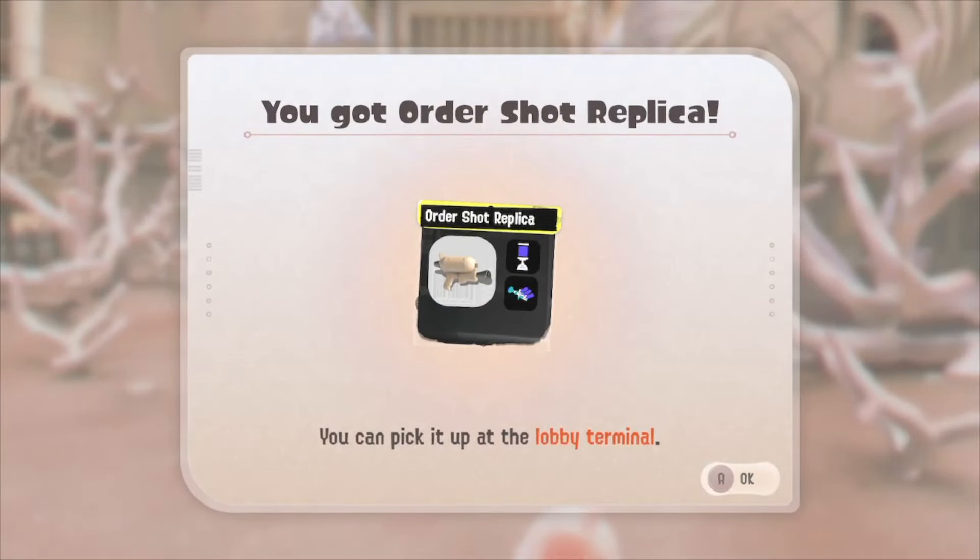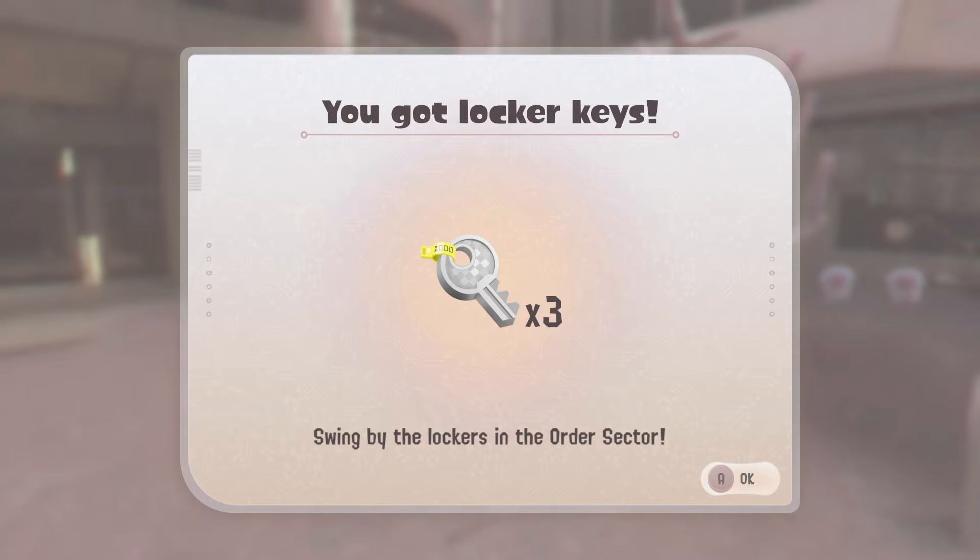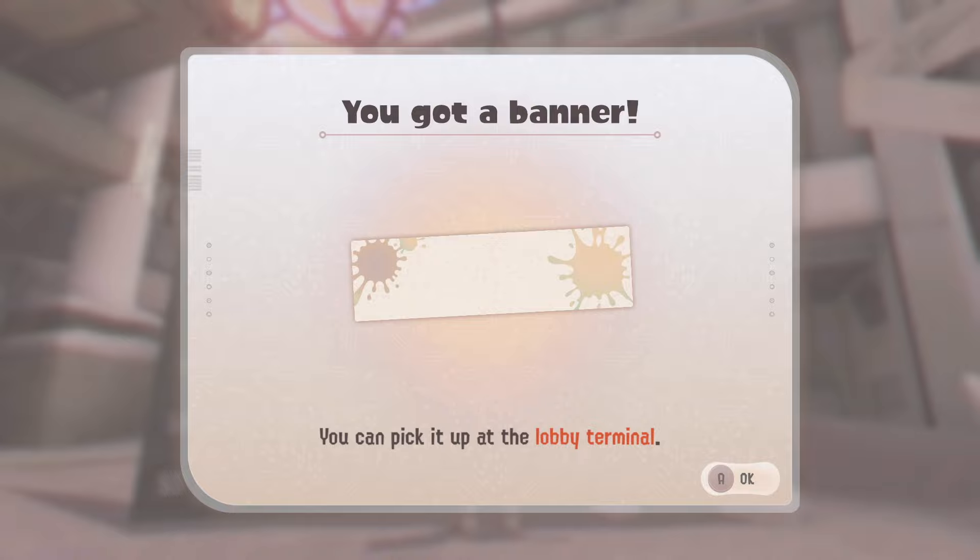Now of course you might not have the pallet yet for many of these weapons, so what you'll need to do is get those keys. Once you've unlocked things in the lockers, you'll be able to get even more pallets and then try through with all of these weapons. It's definitely going to take players a lot of time to get these, but I'm sure someone out there has already made a good chunk of progress.